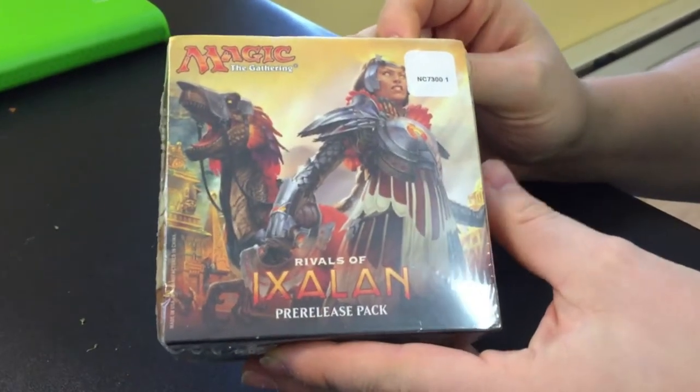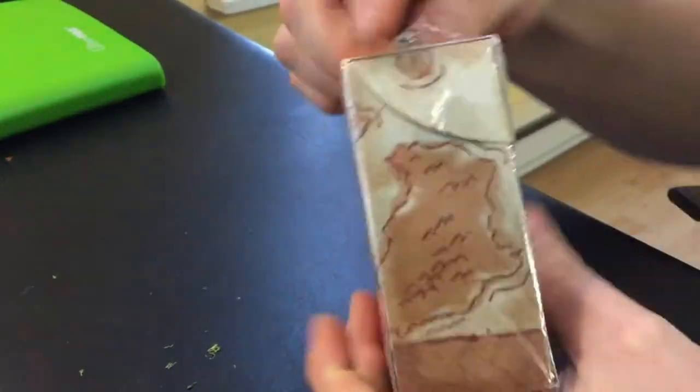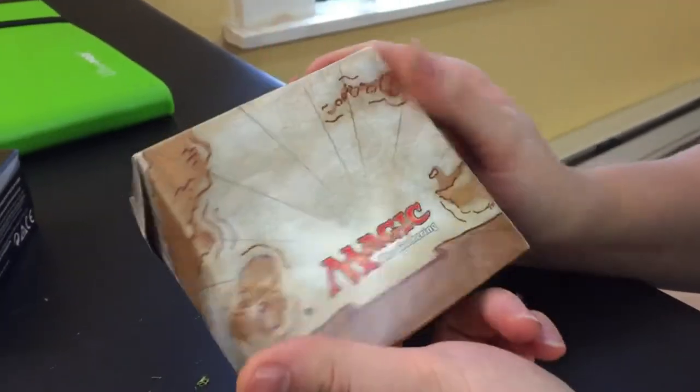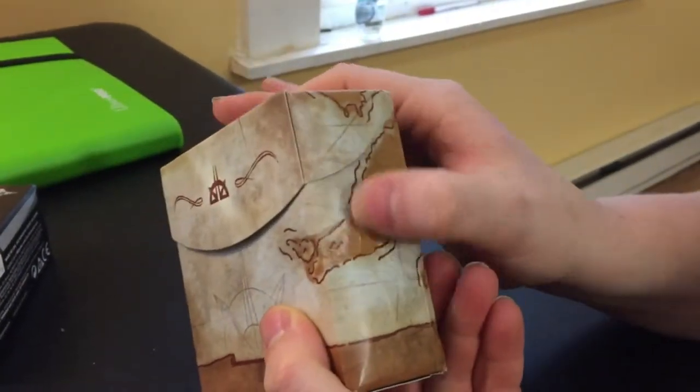So we've got Rivals of Ixalan, the pre-release pack. Received that in the mail today. Same thing on both sides — looks like a little map. Nice little box. Sadly, it got dented in the mail.